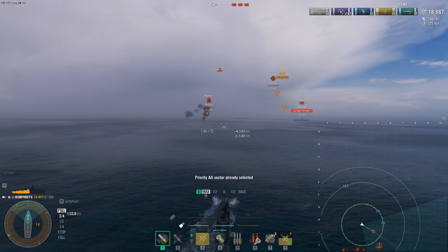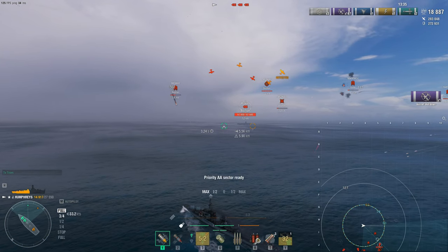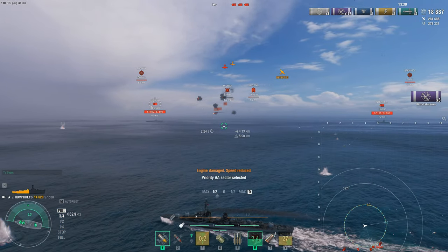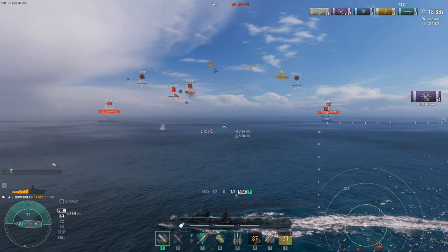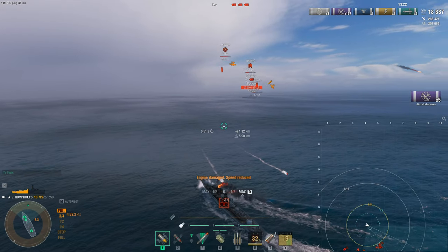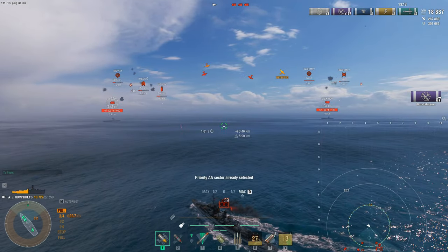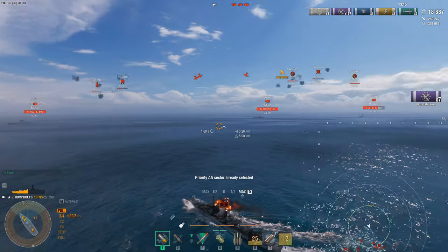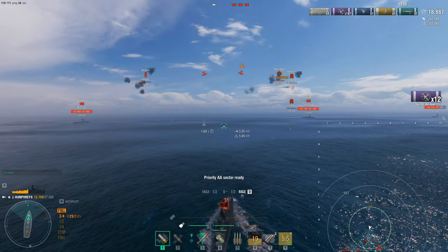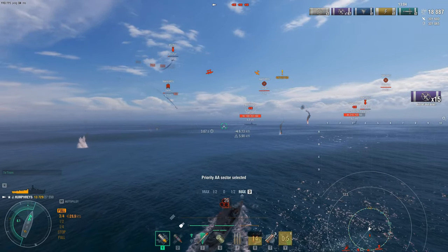I'm glad this is even an option, otherwise CVs would be too overpowered for DDs. We're getting some shots on the Midway torpedo bombers and they got a rack off on us. We knocked out a plane before he ran away. Onesie-twosies — the Humphreys has no problem with this, especially with just basic AA fire. So as you can see: 167 planes shot down, about 287,000 damage. This is pretty comparable to the Holland or the D'Larna we've seen in previous videos.